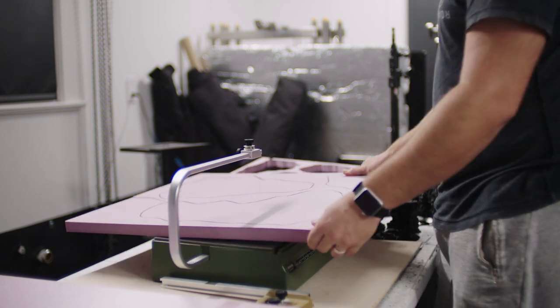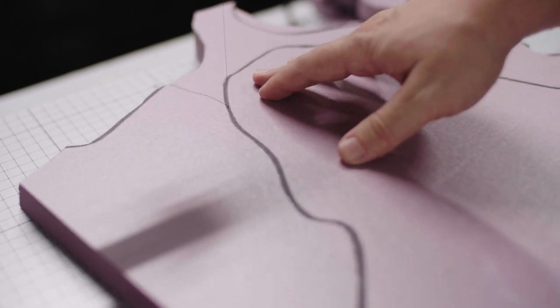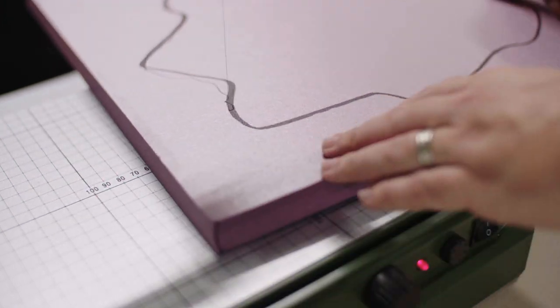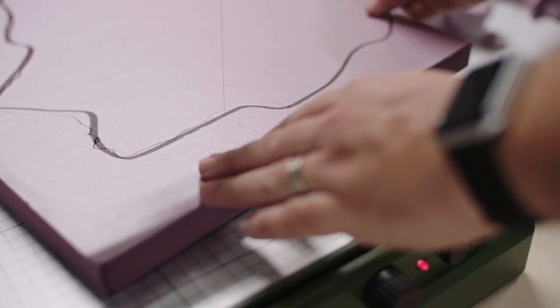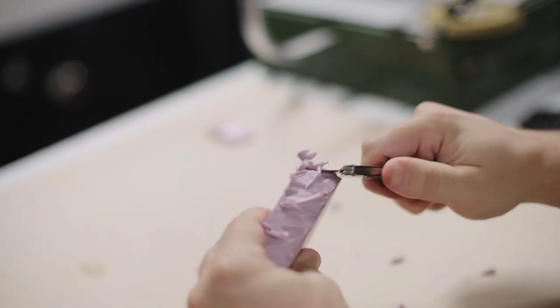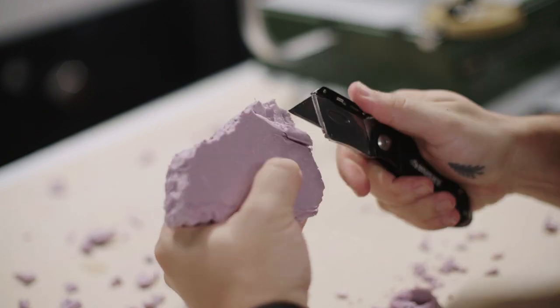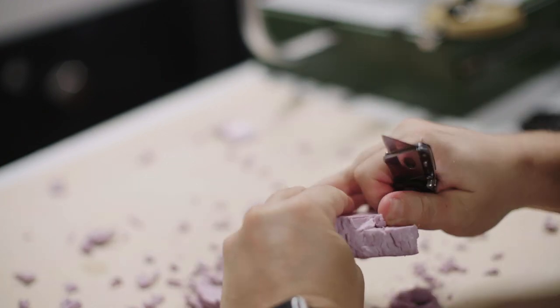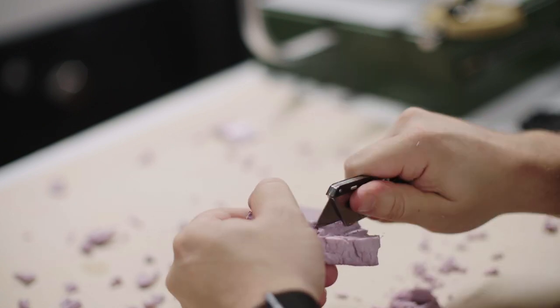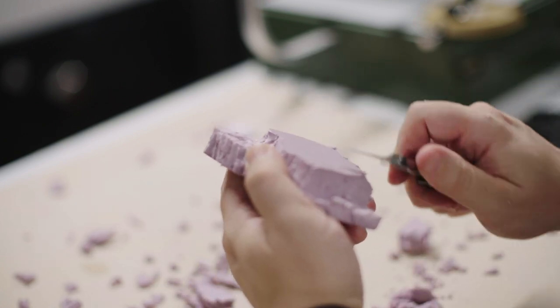We'll be ripping these to shreds with a knife in a moment anyway. Once everything's cut out, we'll take our knife and begin scoring the sides all the way around each piece. Try not to think too much about every little cut or you'll be doing this forever, and keep an eye out for any edges where you might be able to notch out a change in elevation on the piece itself. It's not necessary, but it can definitely add to the playability.